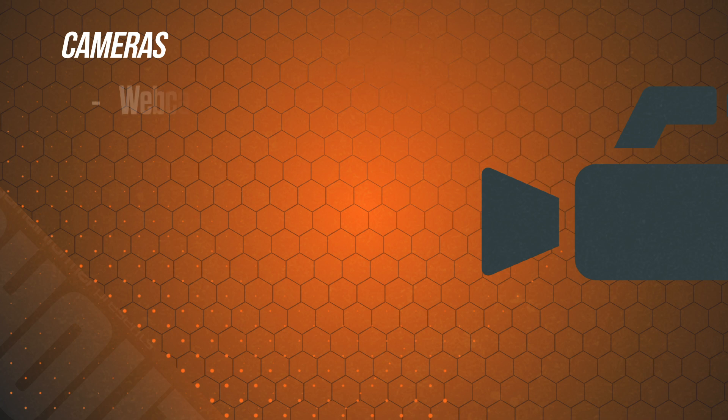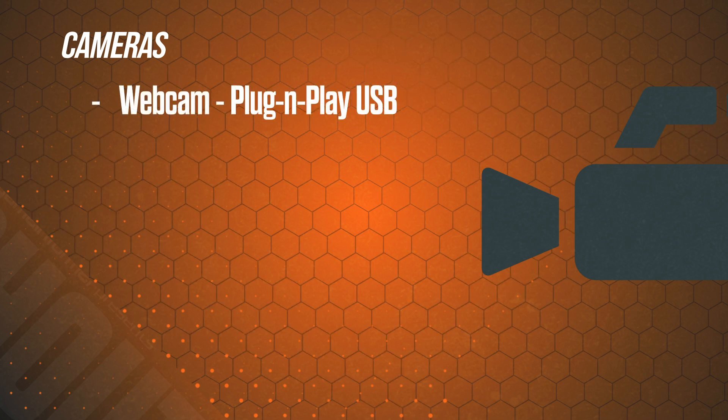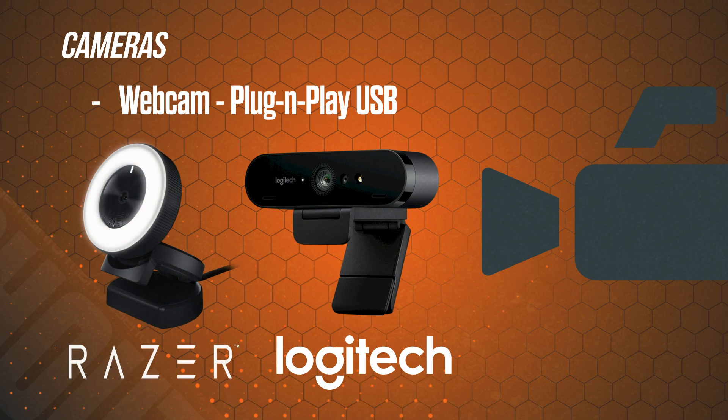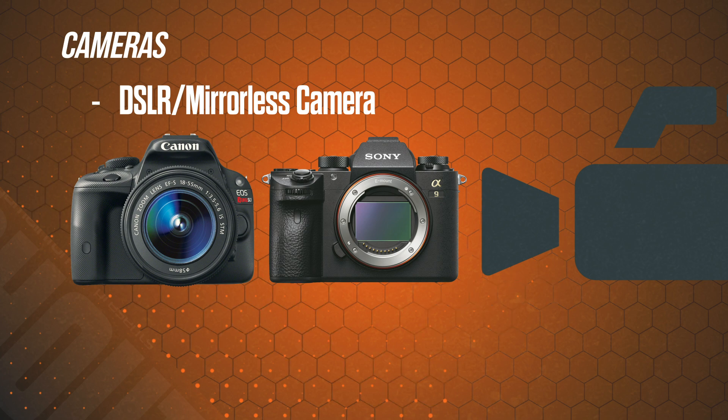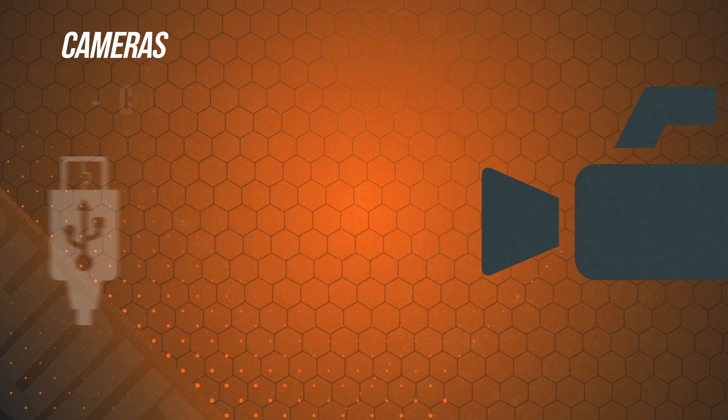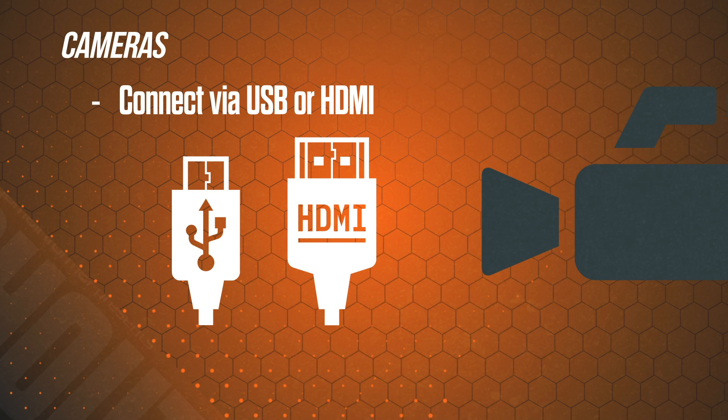Let's move on to cameras. You can go the plug-and-play USB webcam route — if you do, I would check out Logitech or Razer's HD webcams — or you can really make your picture pop with a DSLR or mirrorless camera, which are typically used for still photography but can produce a really nice video feed. To connect these to your PC you can either use a USB cable, or what I recommend, HDMI. The reason I recommend HDMI is because USB compresses the video feed, so the quality is just not going to be as good as if it comes through an HDMI cable.